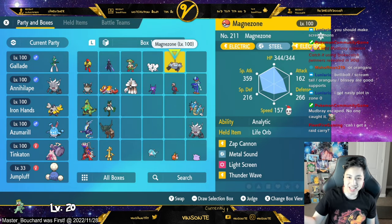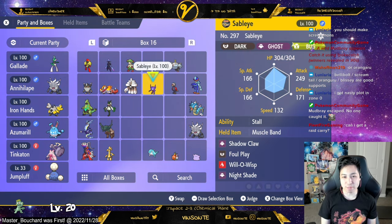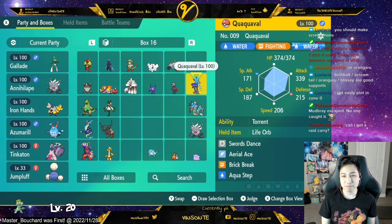This one has Zap Cannon, which is like 50% accuracy, but I've just been using it — it's pretty fun and it gives guaranteed paralysis. I also made a Staraptor for one raid that was good against Dark and Ghost, but it can't kill fast enough so it was kind of useless. I also tried to do Sheer Force with Sky Attack, but that doesn't work, so I just have regular setup stuff. And this is my starter — it doesn't do enough DPS compared to Azumarill, so it just sits here. Aqua Step is obviously for Speed, but I feel like this build is more of a competitive build.